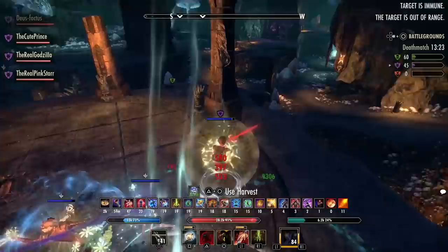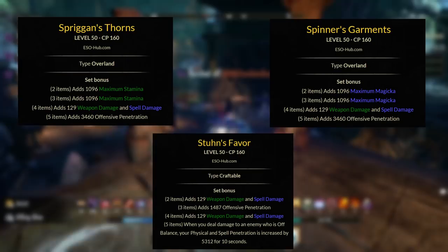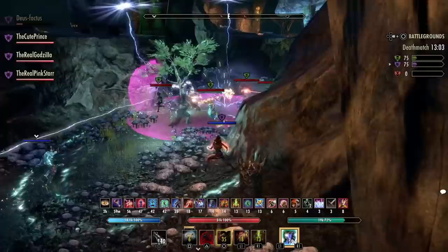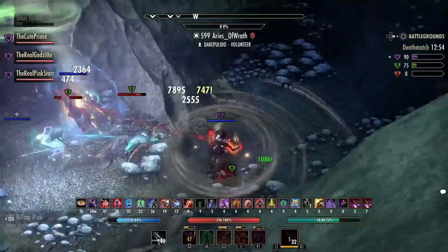Front bar sets and back bar sets work the same way. Front bar sets just give you damage — they boost the damage of your damaging skills. Sets like this are Spriggans, Spinners, and Students. These are honorable mentions, not the top five. Spriggans and Spinners give you penetration. Students procs from proccing off-balance, coinciding with skills like Toppling Charge on the Templar, Surprise Attack on the Nightblade, and immobilization with Whip.